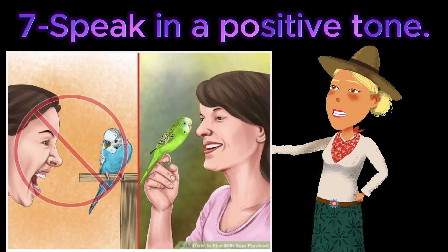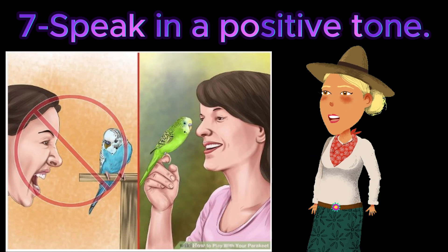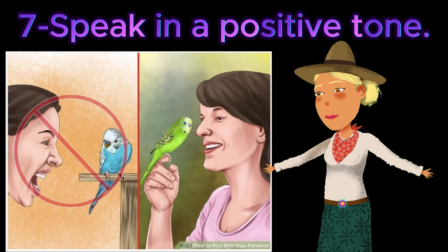Seven: speak in a positive tone. Parakeets are perceptive birds and will respond to your attitude. If you stay positive and enthusiastic, the bird will focus and stay on task. If you become frustrated and agitated, the bird will likely be distracted and lose interest in the training. Maintaining a positive tone is essential to keeping training fun and light.